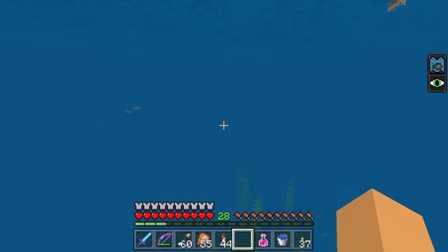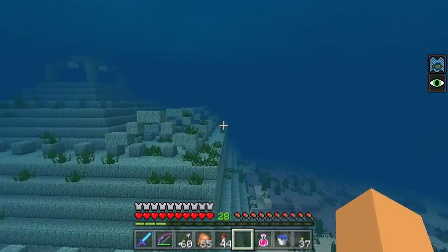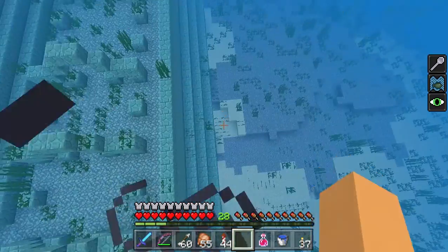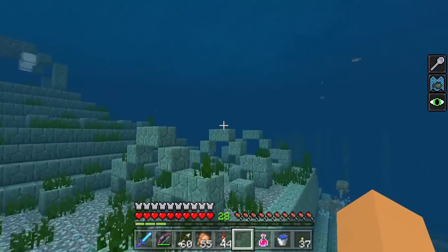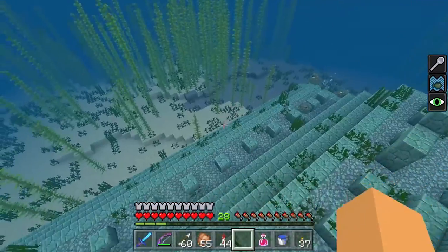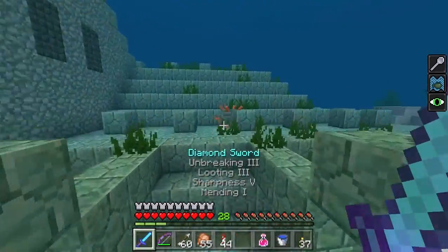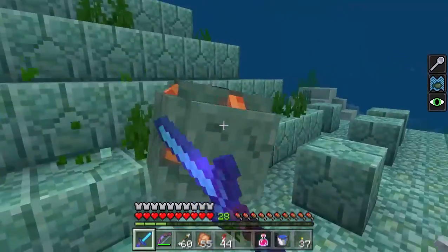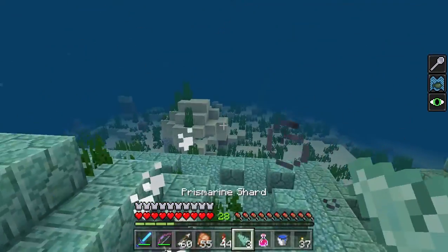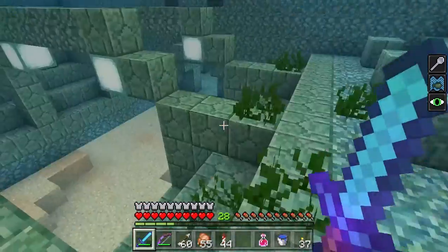Let's go explore this ocean monument. I think you might be able to find the trident in the ocean monument. Can I just point out that the sea grass on top of the prismarine makes no sense? While you're swimming and sprinting, it does that cool thing, like what I'm doing right now. Hitting things while learning the controls is so hard.